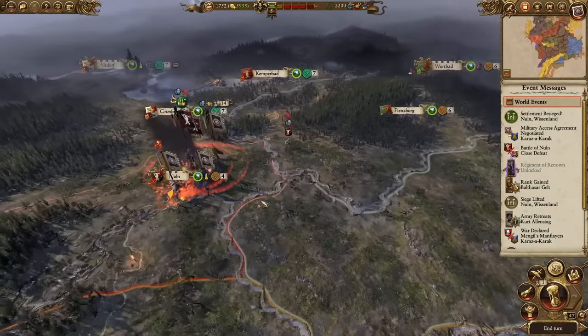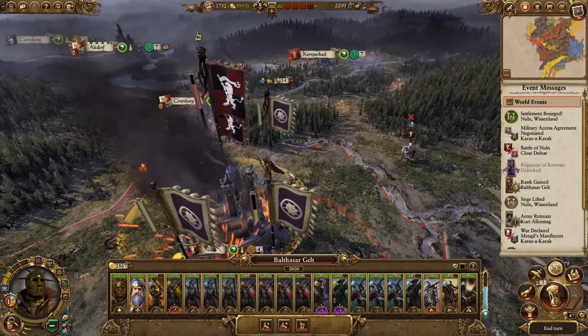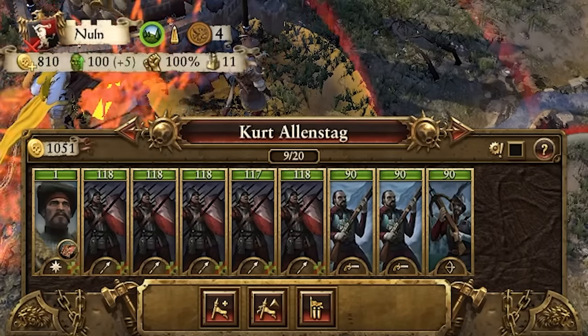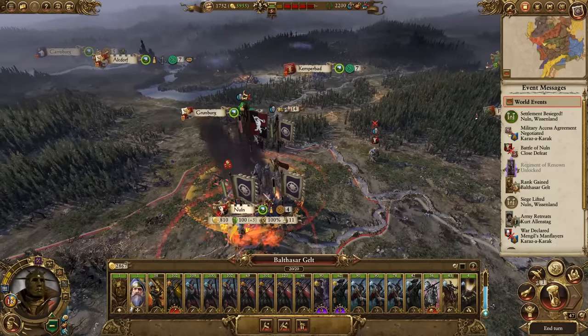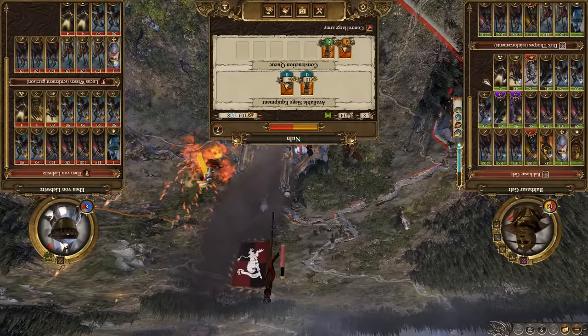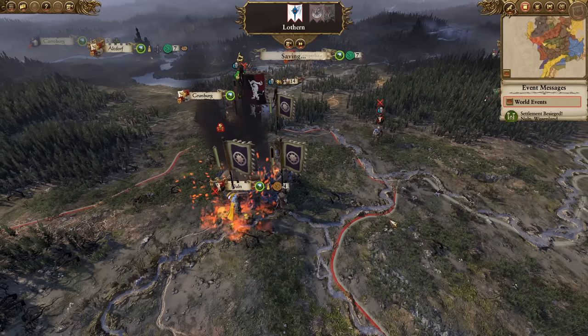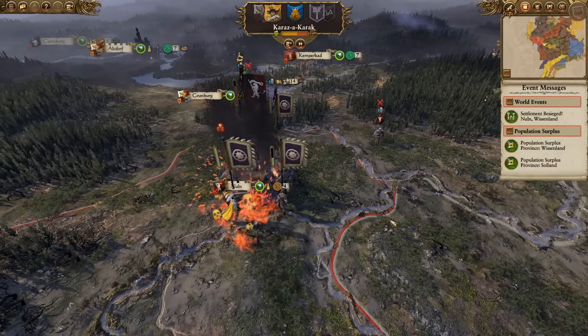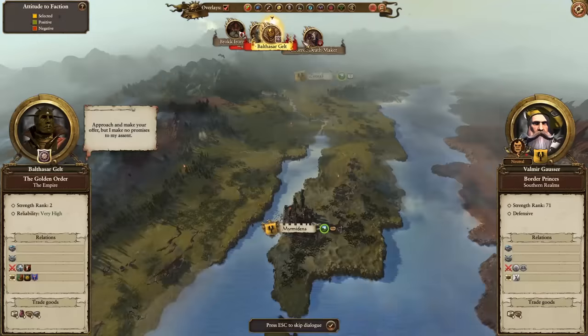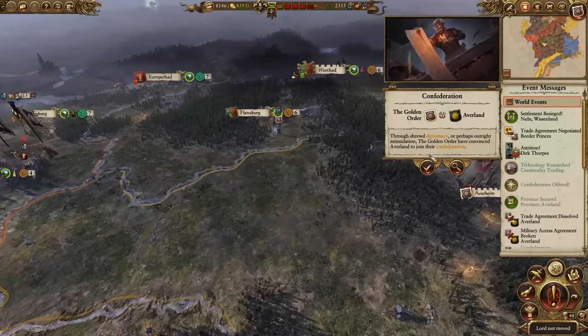We only have a 50% chance of winning the siege — sure, whatever you say. I'll end my turn and next turn they're probably going to sally out. Please leave the defensive structure to attack me. Oh, you don't sally out — that's terrible. And Avaland has offered their confederation, so we might as well accept it. That's an entire province secured, plus a free army — Rudiger Volkman is now ours.